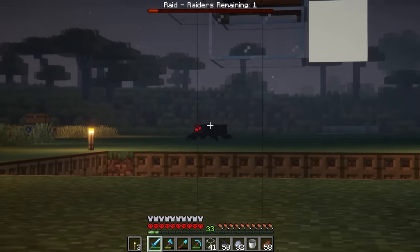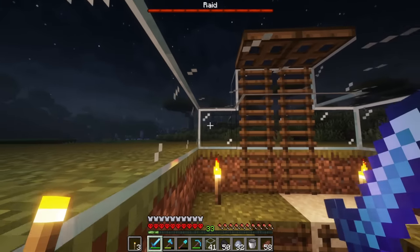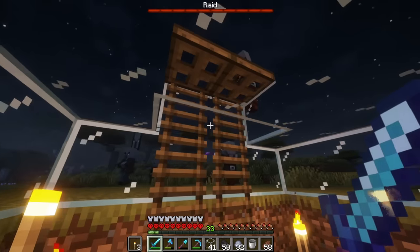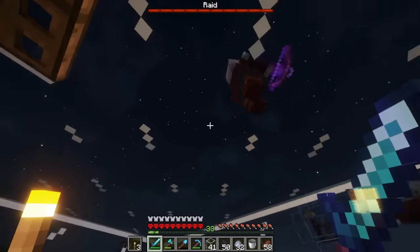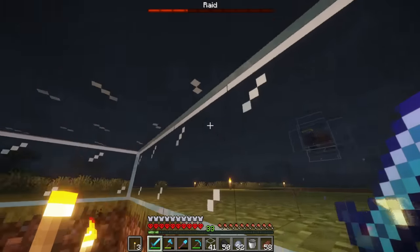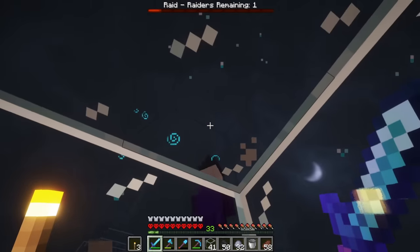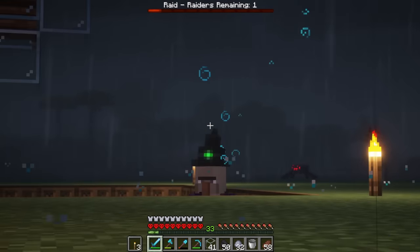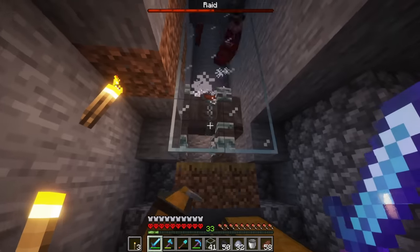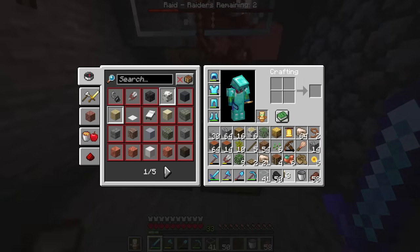There's a spider - I still need to kill a spider. We need string. There's so many things we can craft with string. Here comes the fleet - there's a bunch of witches this time. It'd be cool if the raids were completely different mobs every time. Like if there was an entire raid of only witches, that'd be terrifying. And of course it's raining - it is always raining. This guy has no idea that he's walking right on top of me. I'll just wait down here and let them all fall in. There goes the ravager - and we do have a totem. I am actually putting this on right now.